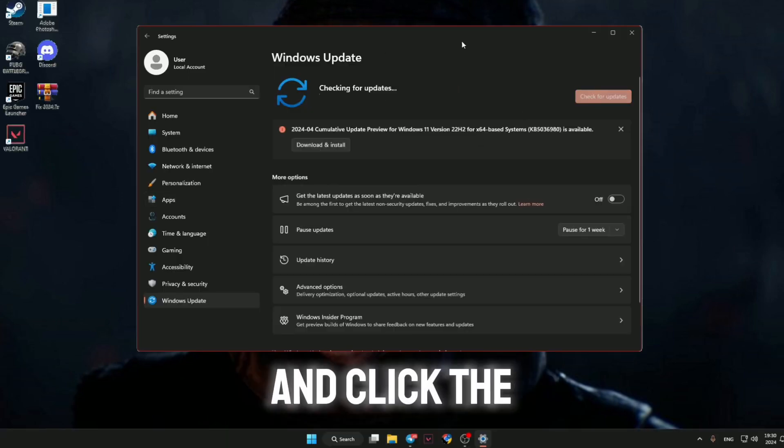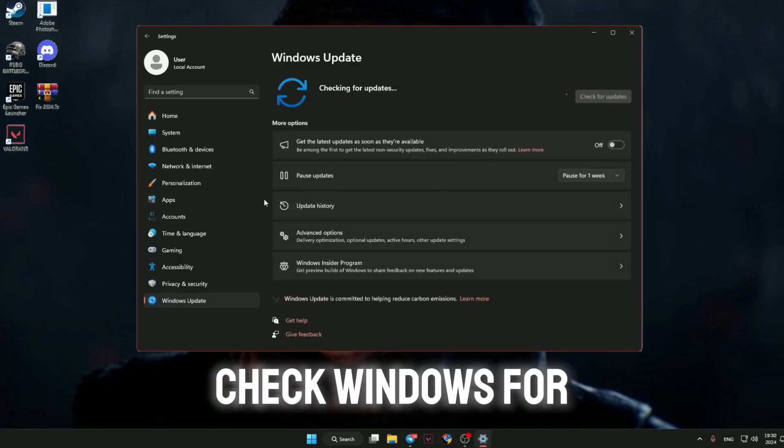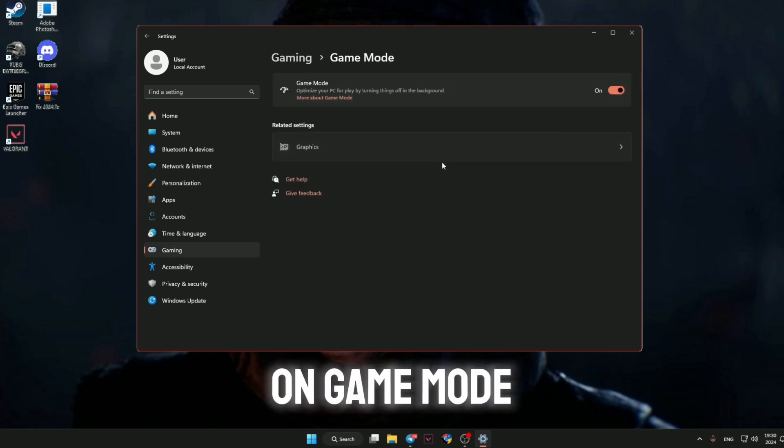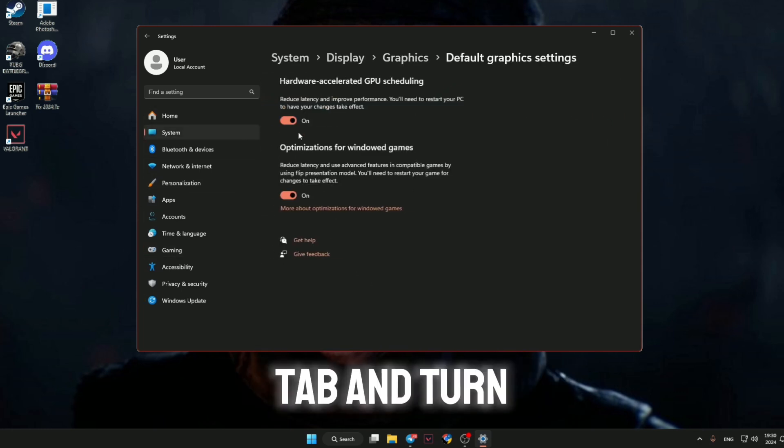Open the settings and click the Windows Update tab. Check Windows for updates. Click the Gaming tab and turn on game mode. Click the Graphics tab and turn on everything.